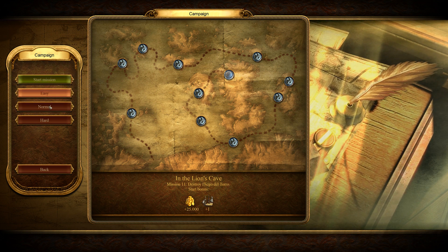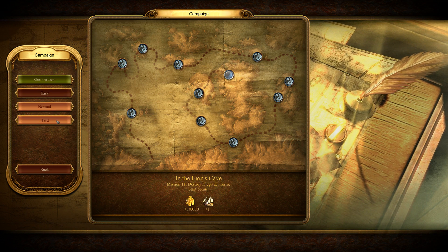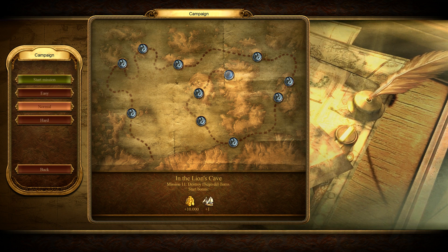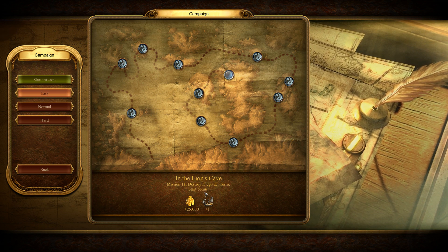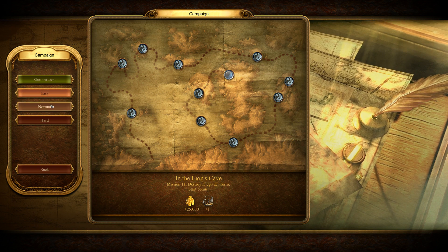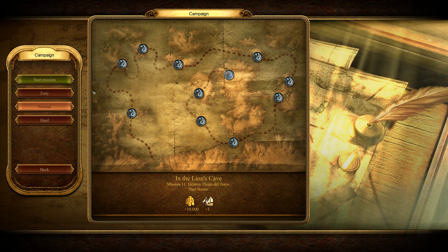So the easy mode - I think that's the first time you have a substantial advantage or disadvantage depending on which you choose, since it's a small warship versus a big warship. That's quite the difference, but I'll go for normal. Should be fine, I hope.